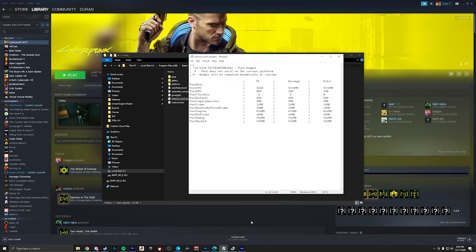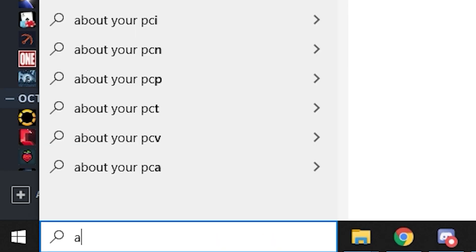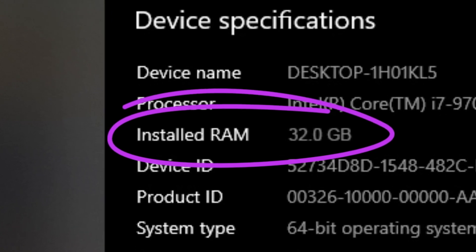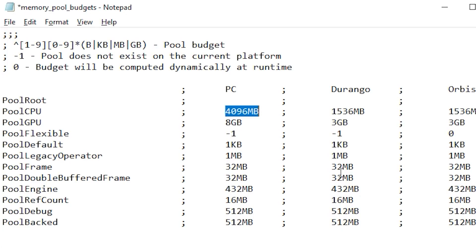Don't know how much RAM or VRAM you have? No problem. Start menu, type in About Your PC — honestly, 'About' will probably get you there. Open it and there it is. For me, 32 gigs of RAM. According to the calculator, that means I can put in anywhere between 16 to 24 gigabytes in that Pool CPU column.